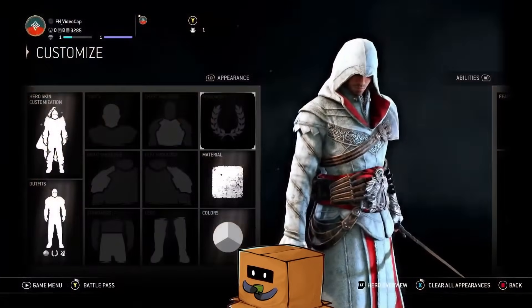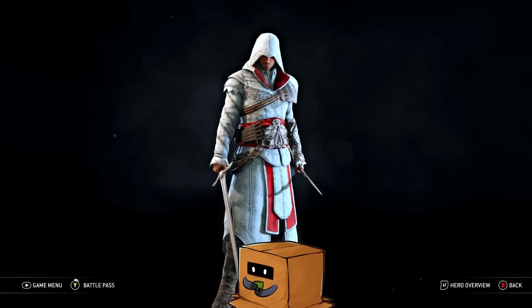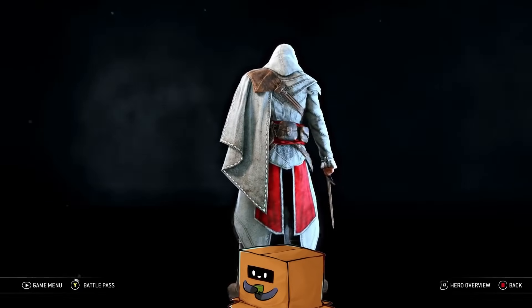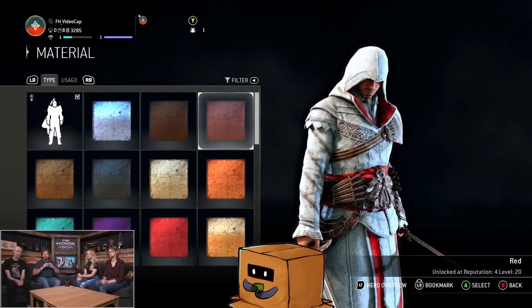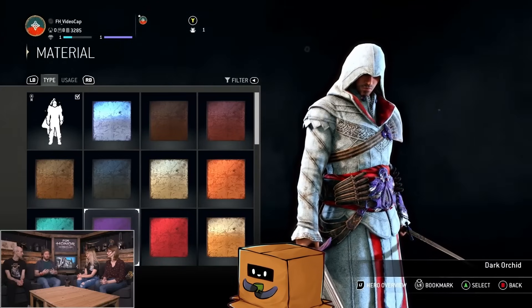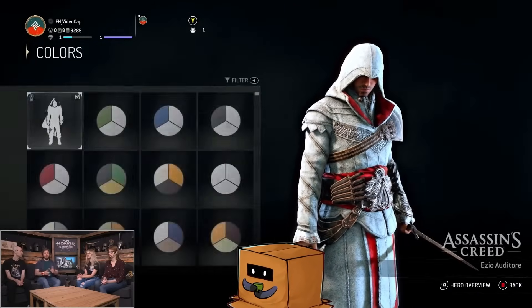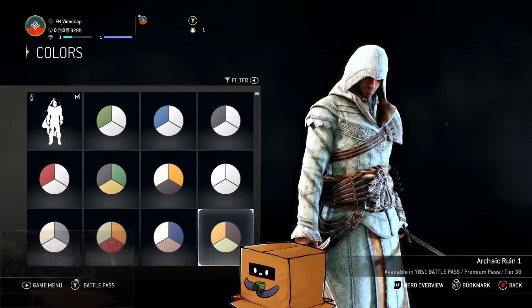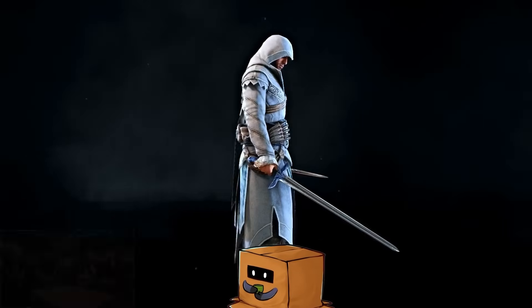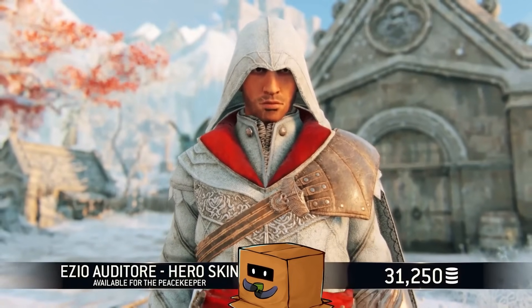There is a default color specific to Ezio — if you want the white and red in those specific hues, that is only available on the Ezio skin. Even if you buy the skin on Peacekeeper, those specific hues are only on the Ezio hero skin, giving it something unique. The skin drops next week and will be available for $14.99 US or $31.99 US. A lot of people are going to buy this skin. He's got new voice lines — that's the biggest thing, so you do feel like a new character.